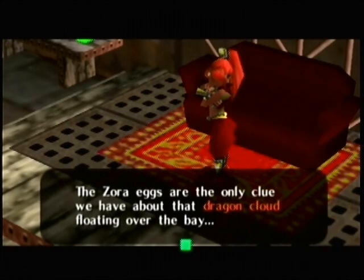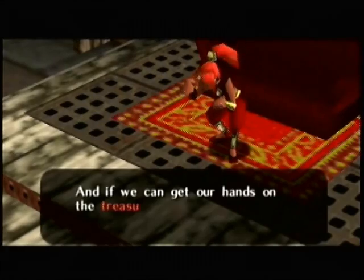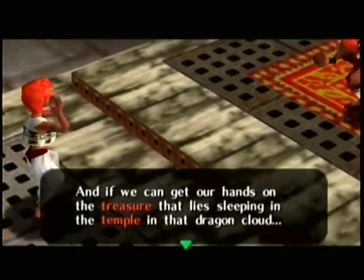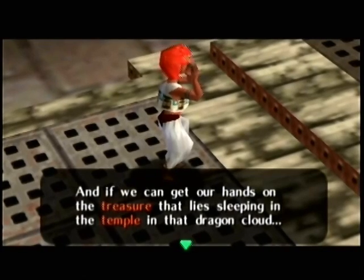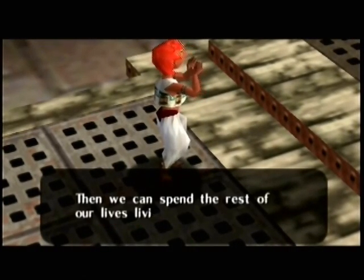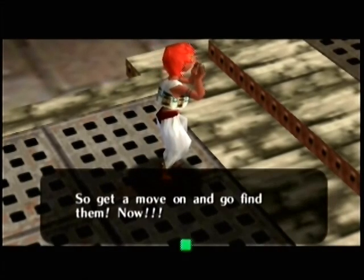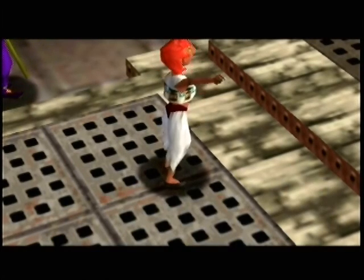The dragon cloud - yeah, I'll show it to you cause I don't think I showed it when we entered the area. Essentially, the Skull Kid told them that if they got the Zora eggs, they could be able to get to the dragon rock cloud thing in the distance covered in fog. And if they do that, they could actually get treasure in there, which is what they're after. Unfortunately, they've been duped - it's just a trap to pretty much get them killed.